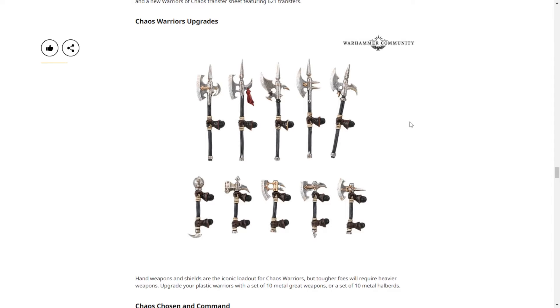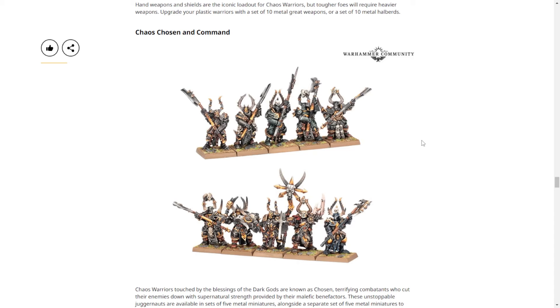These upgrade kits are in metal — which is surprising. When was the last time we had a metal upgrade kit? It's usually a Forge World situation because gluing metal on plastic can get a little weird — the last one I had turned into a gremlin and tried to stab me. That's because you fed it after midnight. We also have the Chaos Chosen and Command — these are not the same kit; chaos chosen are chaos warriors on crack, basically.